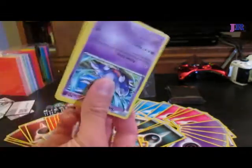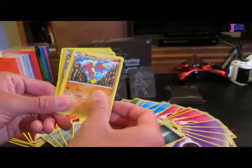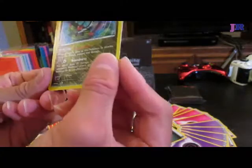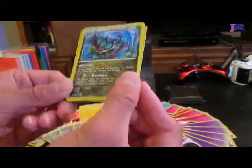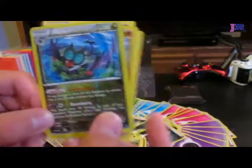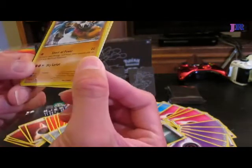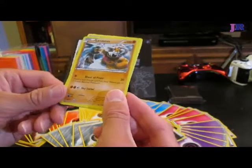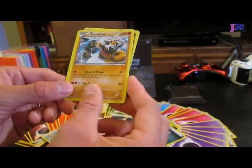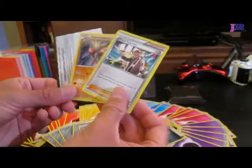Last couple packs. I see something cool in this one too. Another Skorupi. A Shelmet. A Meinfoo. A Minun. Another Bellsprout. This one's a cool Noivern — its ability is Echo Location. If any damage is done to this Pokemon by attacks, flip a coin; if heads, prevent that damage. That's kind of like the Minccino card. A Landorus — I've never seen this one before. It's an Abundance Pokemon. It does Shout of Power, which does 20, and you attach a basic energy card from your discard pile to one of your bench Pokemon. And then Sky Lariat, which does 90. A Dedenne! And a Battle Reporter. And another Hitmonchan.